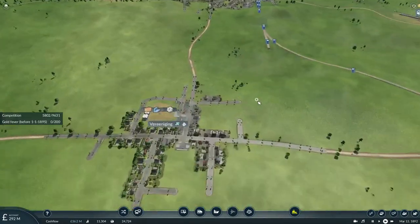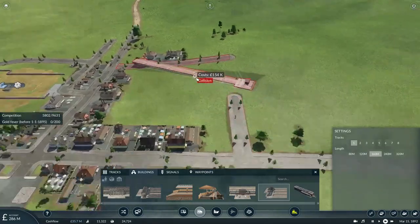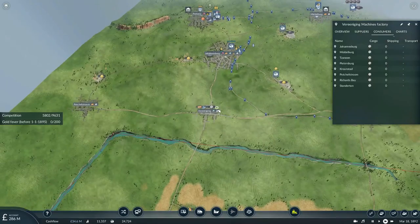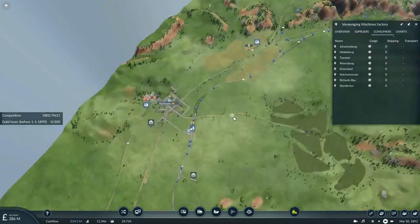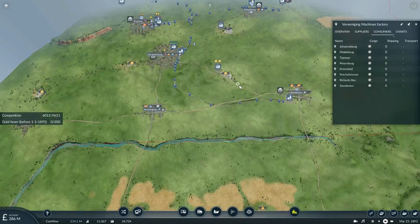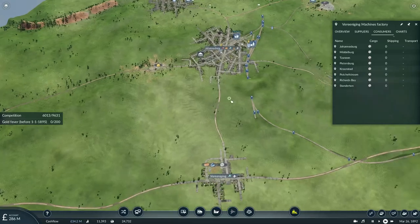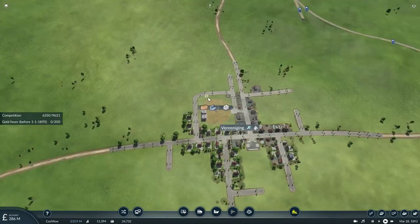Now with those towns connected we can get started on transporting the commodities around the map. For one, we'll need to connect to this machine factory somehow. Let's see what towns need machinery — Johannesburg needs machinery, we could probably do it by road. Standardton needs machinery, Middleburg needs machinery. Peatsburg is needing machinery but that's currently being taken care of by our mixed traffic trade. I guess we can carry some of these commodities between towns by road.